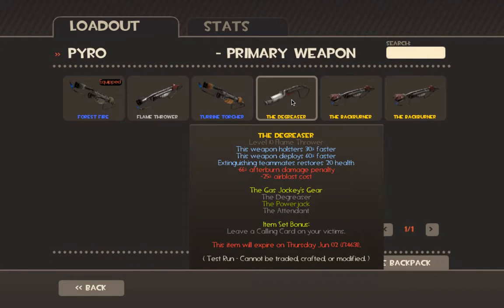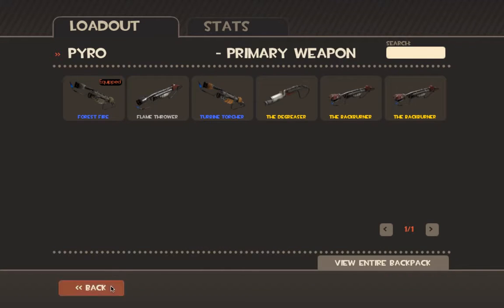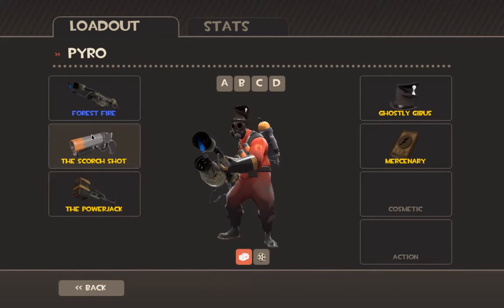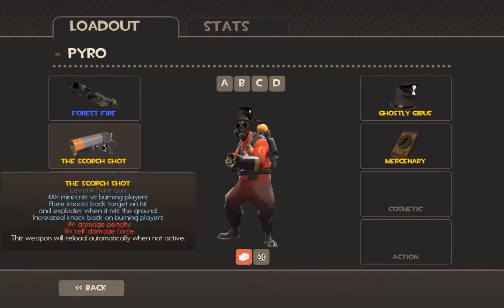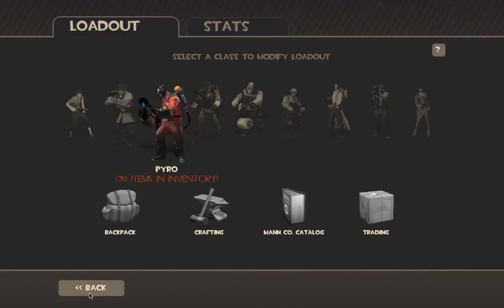Look at this: the Degreaser holsters 30% faster, deploys 60% faster, extinguishing teammates restores 20 health. Minus 25 air blast cost — it's only going to be about 20 ammo for an air blast. You shoot them into the sky, take out your Scorch Shot or flare gun, shoot them, they're gonna die. Get them in a corner, get your Power Jack out and hit them. It's simple: Degreaser, Scorch Shot, and Power Jack — that's all it is.